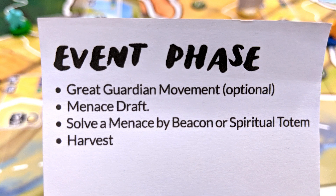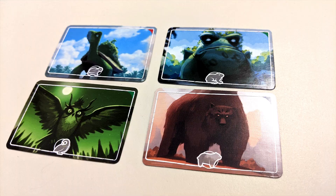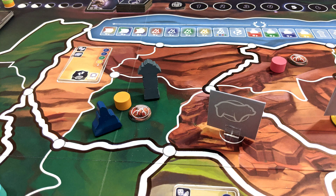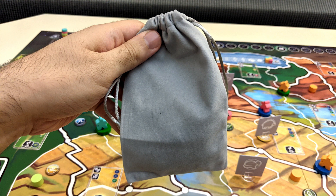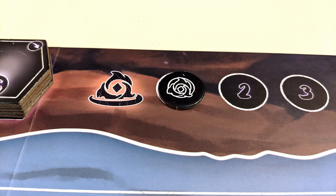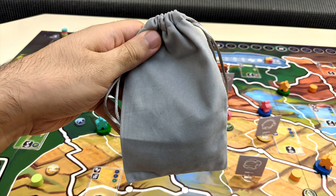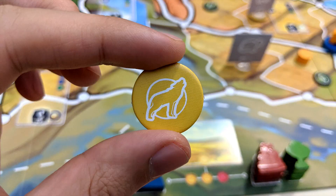Now let's go over the event phase. Unlike the tribe phase, this phase has a series of steps that you must follow in a specific order. First, take a look at your essence cards — on the back of each essence is one of the great guardians. If you'd like, you can reveal one of these guardians to the table in order to move its piece from one region to another within its own area, along with its menace token if it's on top of one. Next, you'll carry out a menace draft. Check the position of the doom token on its track — depending on how far along it is, you'll draw between one and three tokens from the event bag, resolving each one at a time. Most commonly, you'll draw a menace token. Place it underneath the guardian depicted on its side. Menace tokens are double-sided, so whichever side you see first is where it goes.